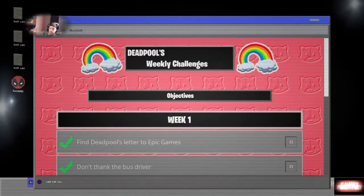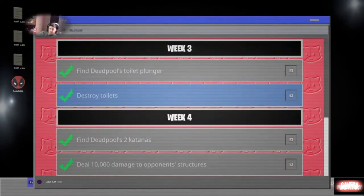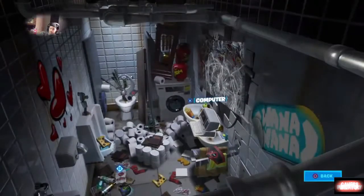In week number four you have to find Deadpool's two katanas. The first one is very simple — I bet you can just look at this right now and guess exactly where it was. And yep, you guessed it: it was in the mirror, like sticking right through the mirror.